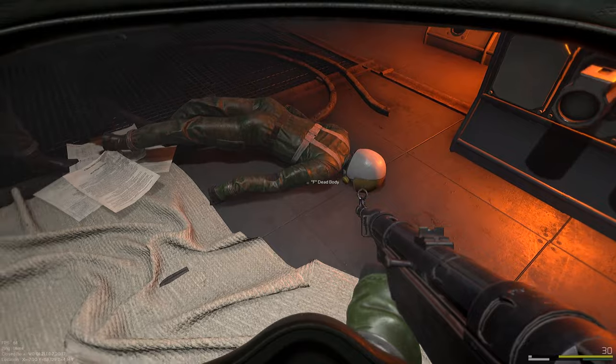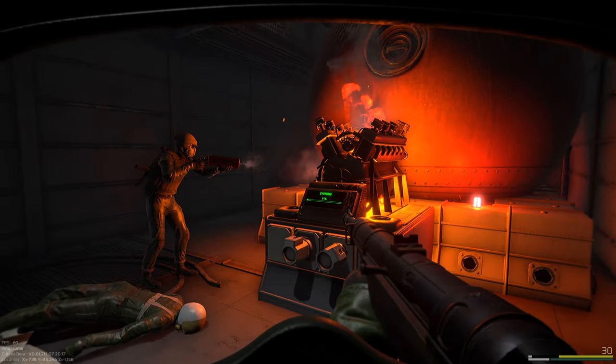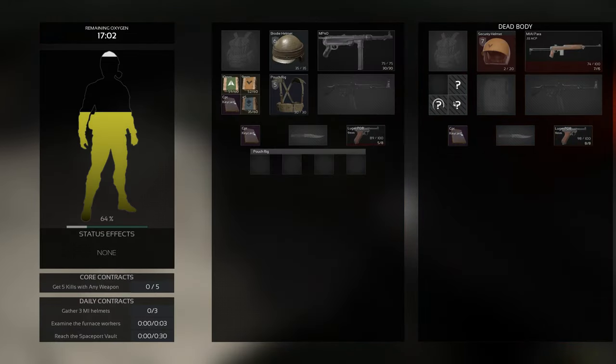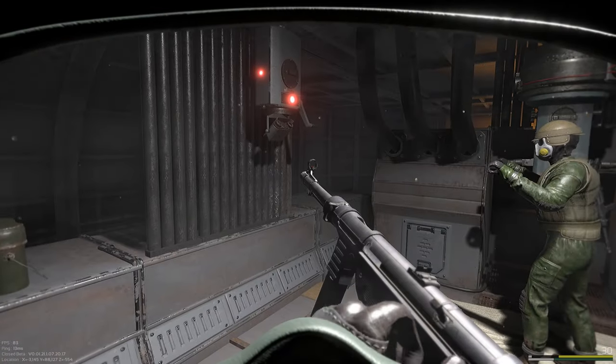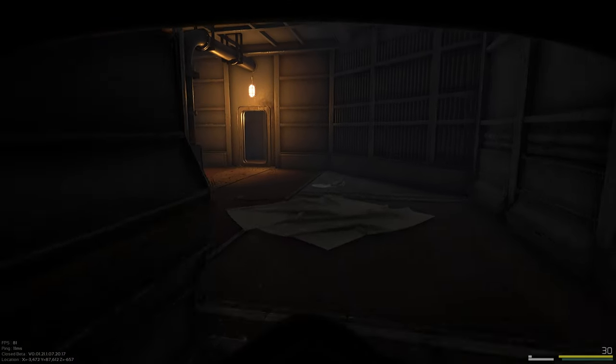He's got a fire extinguisher. There you go — the systems are going up. Weapon broke. The guy had an M1 Para on him. Nice. We need another fire extinguisher. Yeah, I can pilot it. Do you want me to go to the space station? Yep, just reloading my weapons. Alright, we head to the front of the ship. Yeah, let's do it.